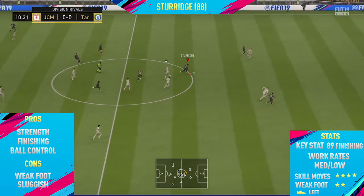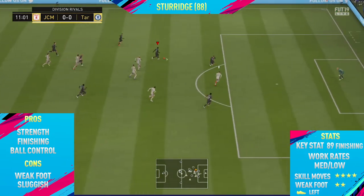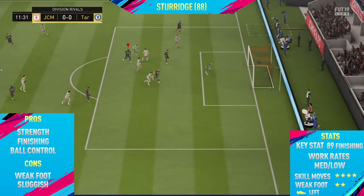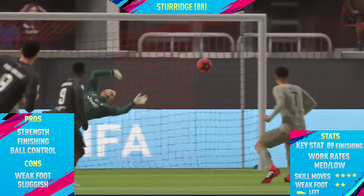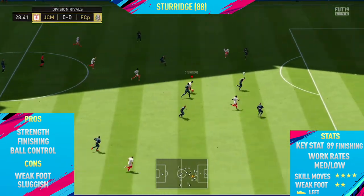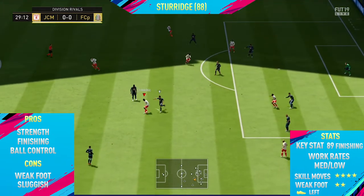Moving into the highlights for 88 rated flashback Sturridge, the first pro I could find with this card was his strength. When using this card you will realise that this guy has a very good strength — he's really good at holding off defenders, and even though he only has 84 strength it feels more like 90. He's very tall and likes to bully defenders in the air and on the ground.